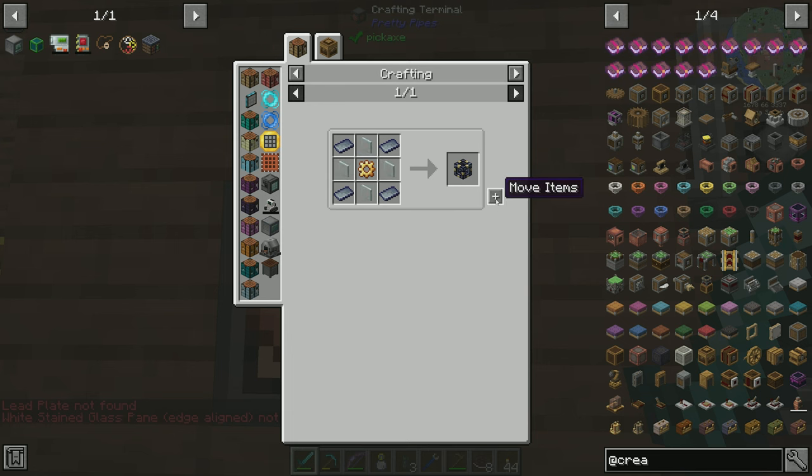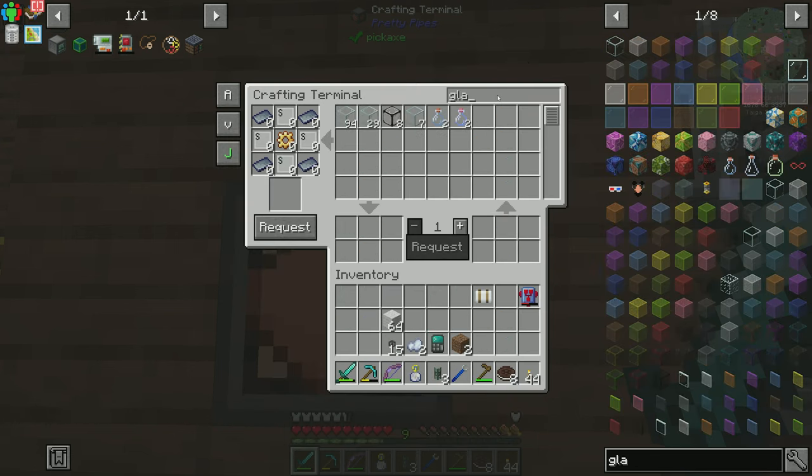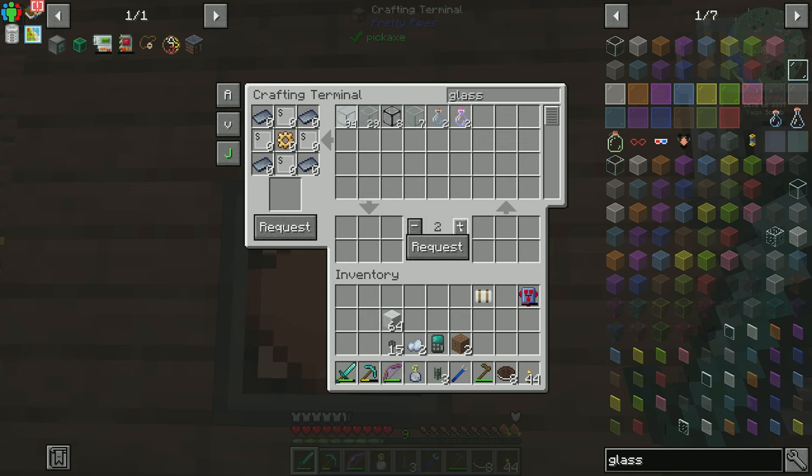You just need any sort of glass panes — please, or dictionary correctly. Do I not have any glass panes? Ah, that would explain it. So let's grab a stack of these and do this.